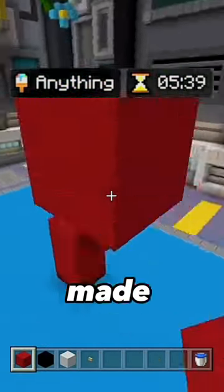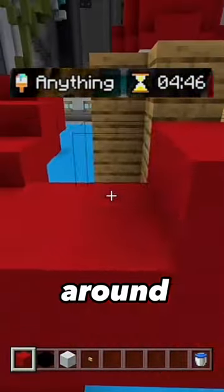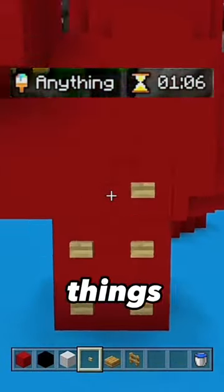Now for the tentacles. I made 6 total with most of them going towards the ship and one wrapping around the side. Then I added the sucker things using buttons.